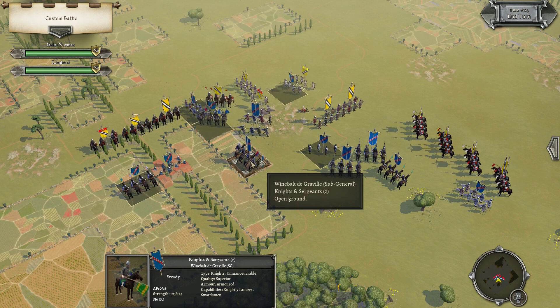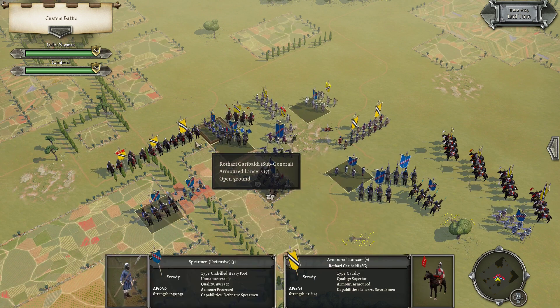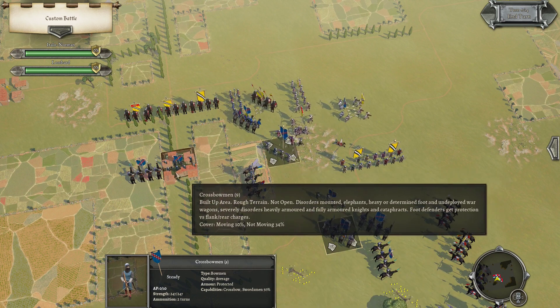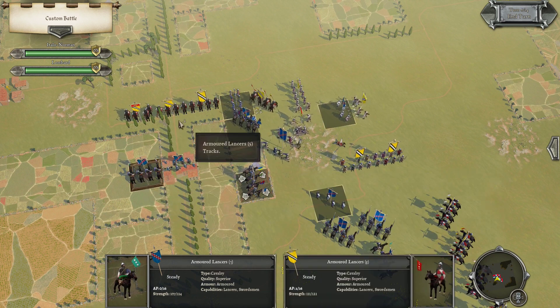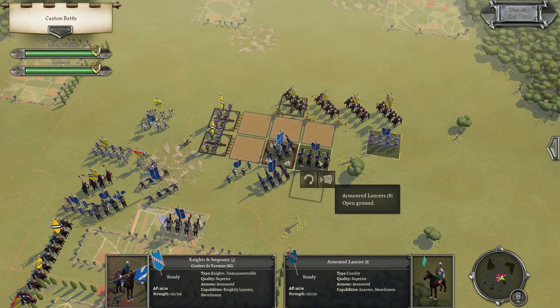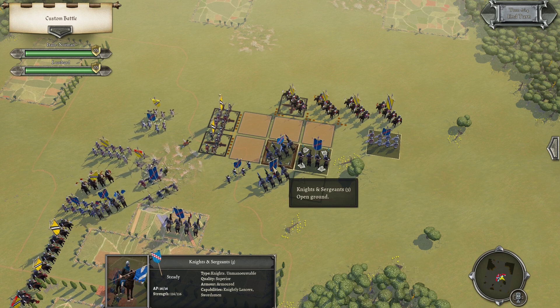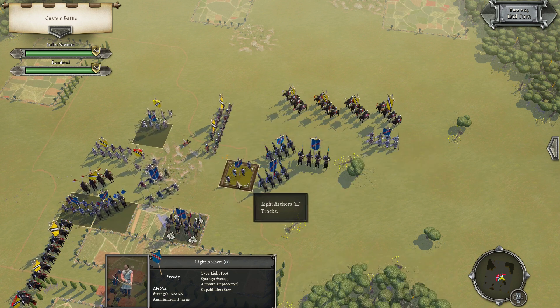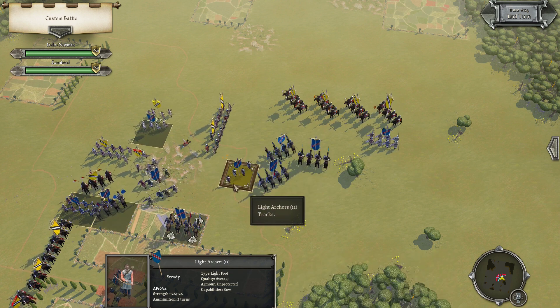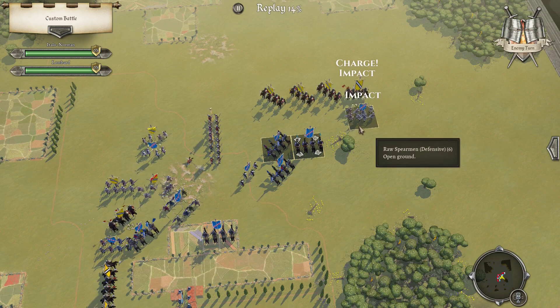I wonder what happens if he decides to charge the archers next turn. A bit outnumbered here — let's see what happens. They hold. I had to do that. They break there — what does that do? Nothing. I can't really charge here, otherwise they'll turn and go here, and I don't want that. CNC here — let's see if that helps. Hold firm, hold firm. Shoot and charge again. Hold firm.